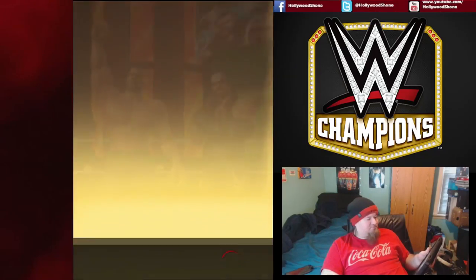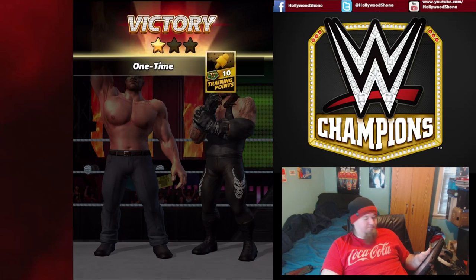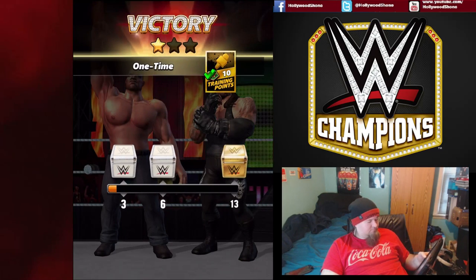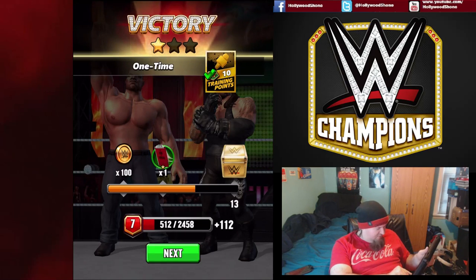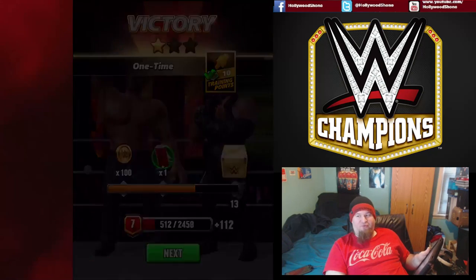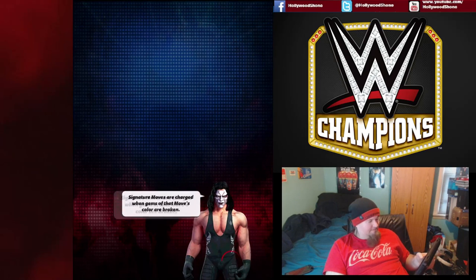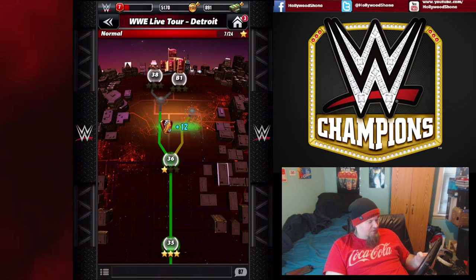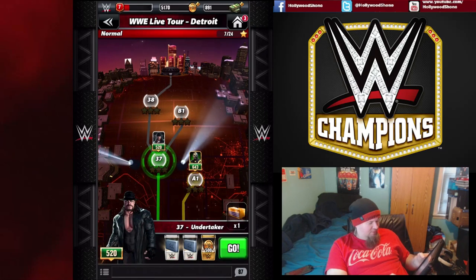We get two stars — that's quite all right. We did get more loot. Tag matches are really difficult to three-star. We do get a Chris Jericho one-star gold — going for loot is pretty important in this game. Now at fight 37 we have to fight a silver Undertaker at 520.